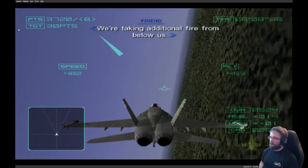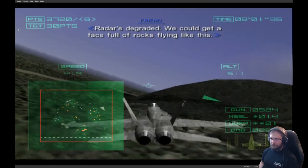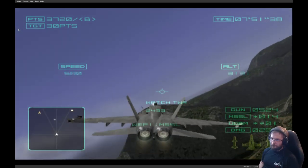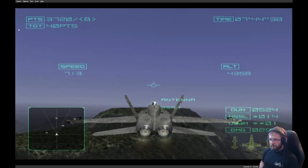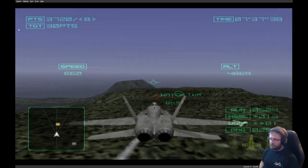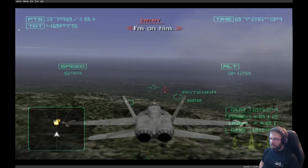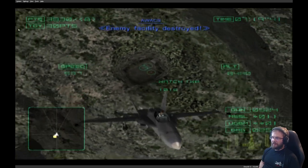We're taking additional fire from below us. The radar's degraded — we could get a face full of rocks flying like this. Okay, antennas are ranked at high points — look, there's something here. I suppose you can't actually bomb inverted.